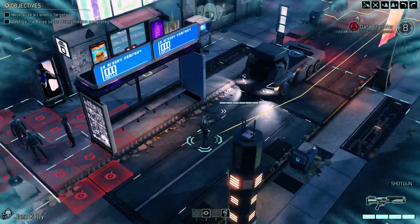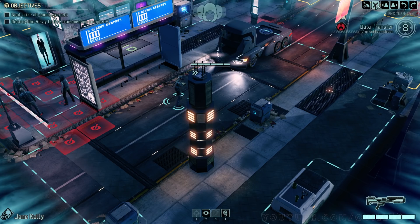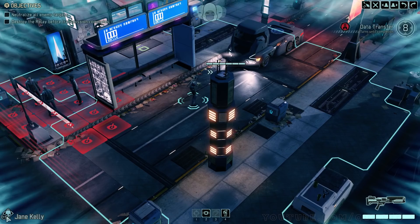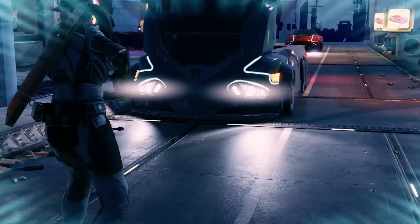I'm actually tempted to just move up a little further. I think if there had been someone inside the building we would have noticed them by now, so that's all right. And then finally, Jane Kelly — our assault specialist. I'm tempted to run all the way over here. Hopefully the civilians don't pace over this way. I'm going to try to move forward as much as possible with my ranger.